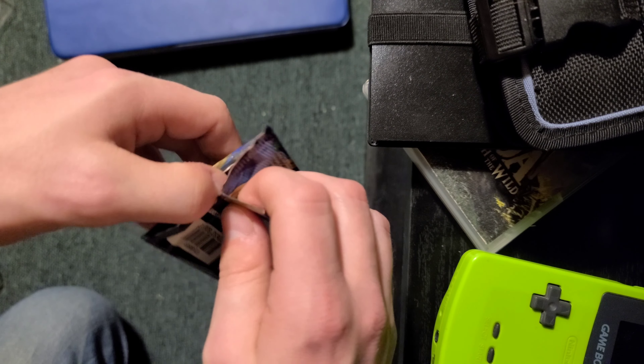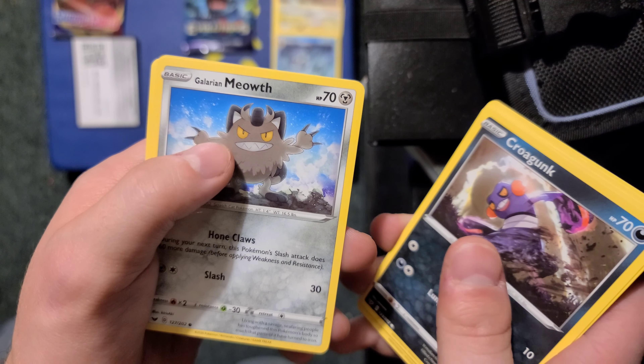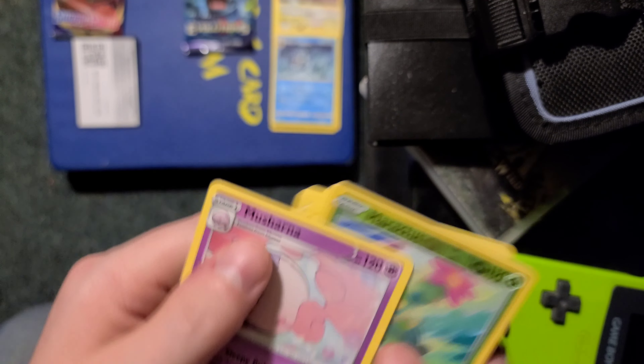I did it again, guys — I'm getting better at this. A Galarian Ponyta — I like that quite a bit. A Great Ball. Hitmonchan — oh, he looks cool too, I like the artwork on that. Rhyhorn. Chinchou. And then a Musharna. Okay, that's cool. Nothing too crazy yet, but some good trainer cards. I've been needing some.